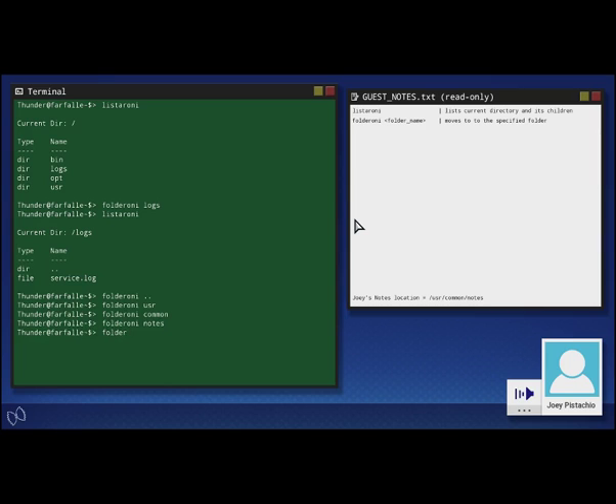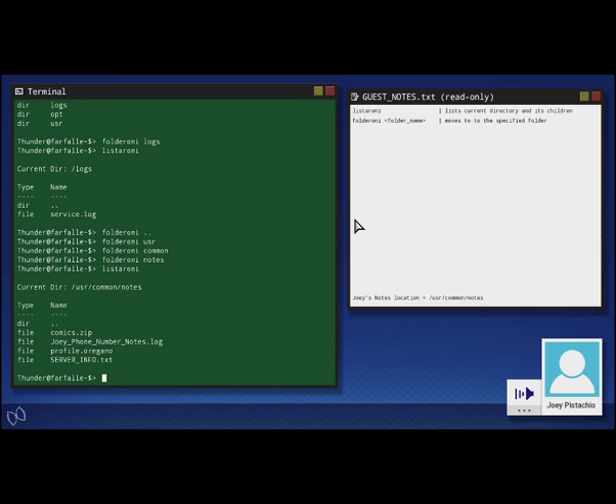Okay, now, assuming you're in the right place, you should find a file named serverinfo.txt. This is where I keep my notes, because I'll forget it if I don't write it down. You can see what's in a text file by using the command print-a-roni, followed by the name of the text file. Try printing the contents of serverinfo.txt using the print-a-roni command.